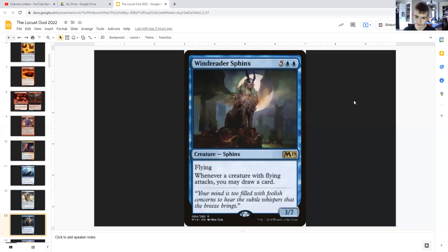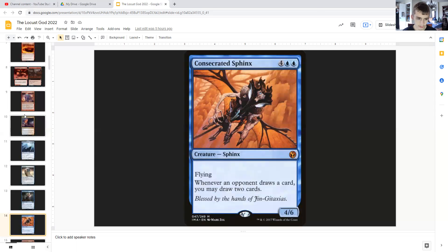Windreader Sphinx: for five generic and double blue, it's a Sphinx with flying, 3/7. It states whenever a creature with flying attacks — so that's on any side of the battlefield; it doesn't say whenever your creatures attack — you may draw a card. So any flyer attacks, you may draw a card, and then that's another 1/1 locust. If multiple flyers attack, which for us there will be because our locust tokens have flying and haste, that will give us a lot more locust tokens.